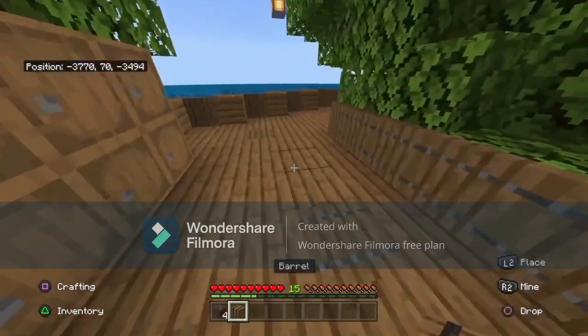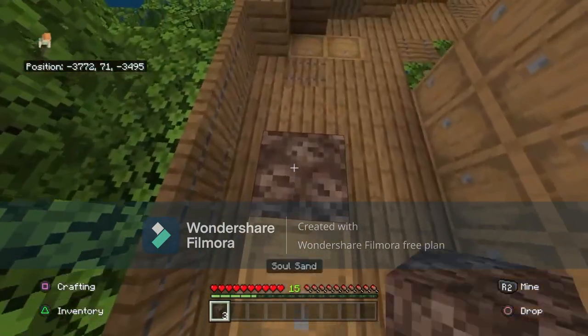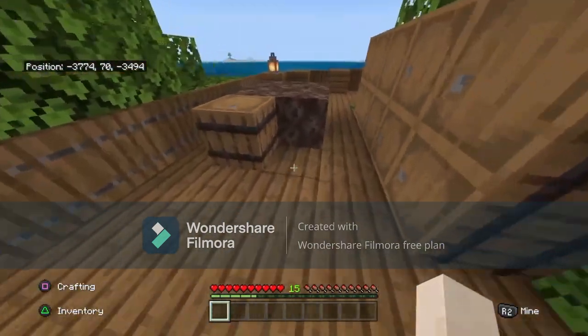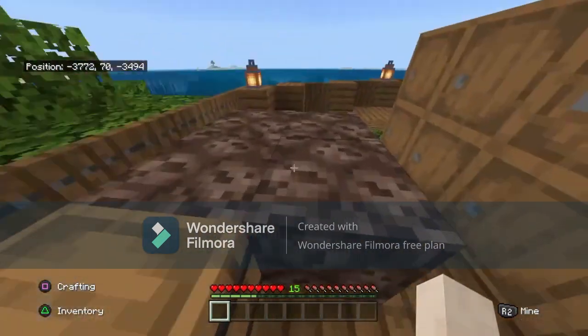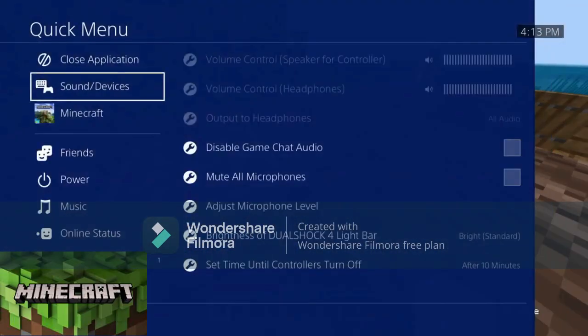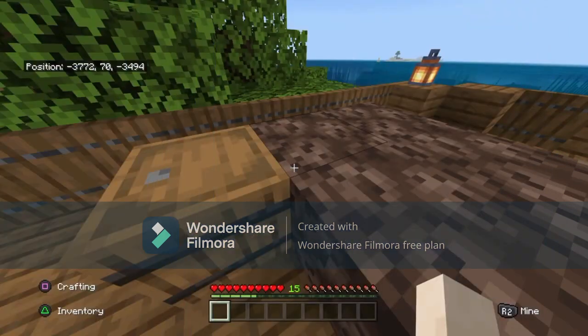I'm just going to use a barrel. For this, you want to place a barrel and then just place four soul sand directly next to it. You want to stand off the soul sand because if you're standing on it, you're a lot slower, which can affect it. And if you aren't on PlayStation or Xbox, make sure you have the closed application set. It's super easy to do and it doesn't take that much time.